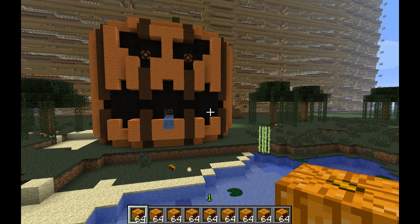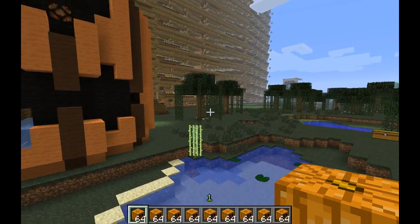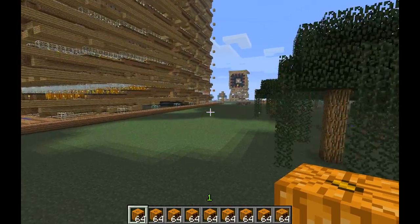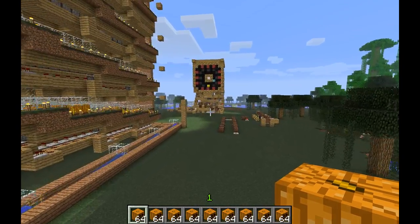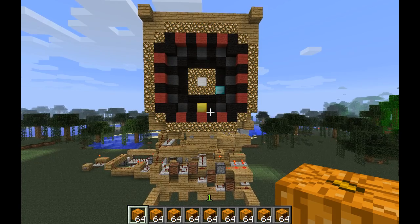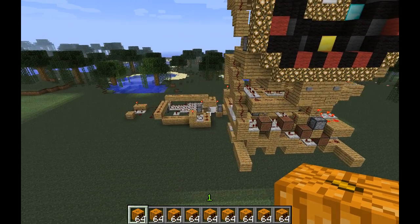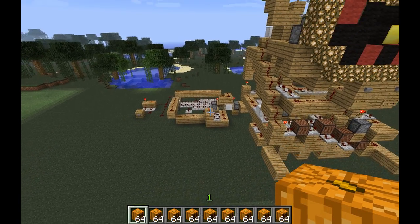Okay, here we are in my giant pumpkin farm world. You may have noticed in one of my earlier videos, but I have a construction over here at the end of the pumpkin farm. And this is a clock — it's actually an analog clock, and it's actually a decent size. You can ignore this little circuit down here, this was just a test circuit for one part of the clock.